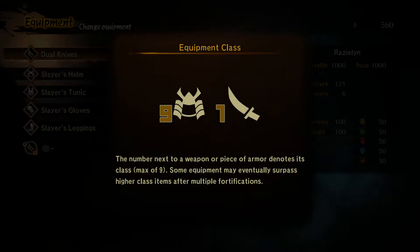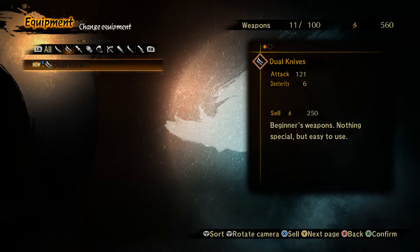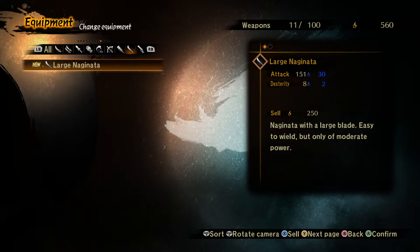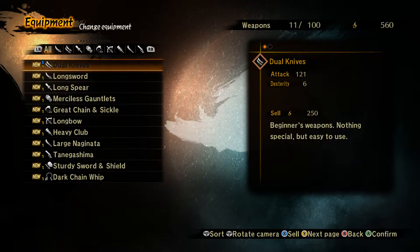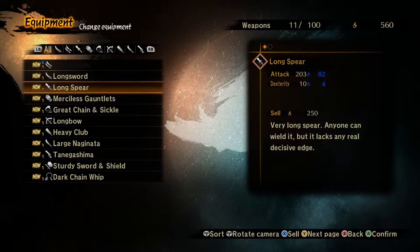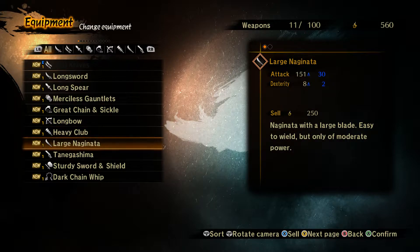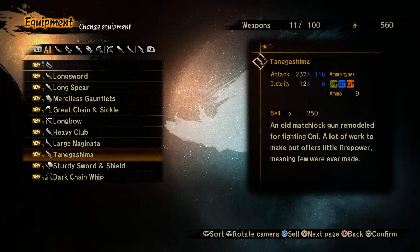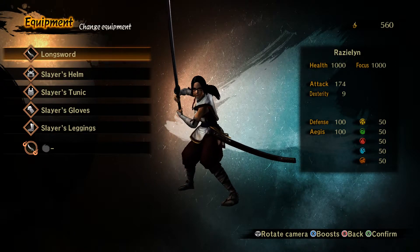Number of weapons — donate. Some equipment may eventually surpass higher-tier fortifications. I do like the twin swords, but that's true. Merciless gauntlets. Sickle. Heavy club. Naginata. The long sword is actually like a really big katana.